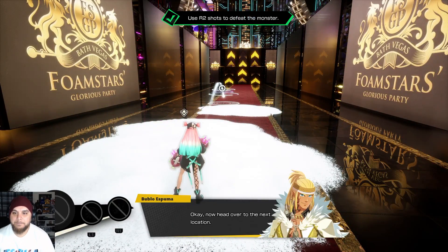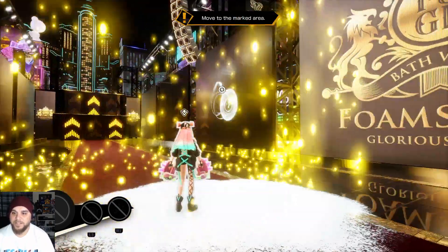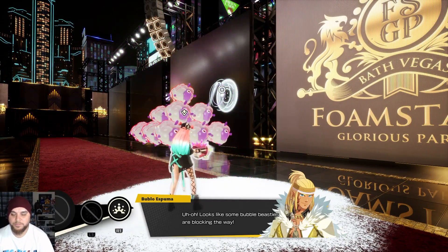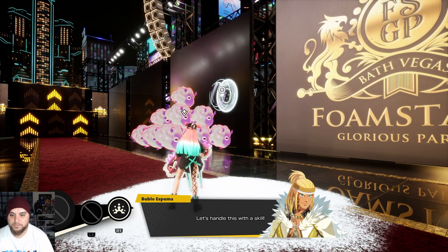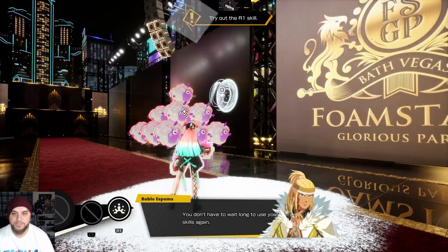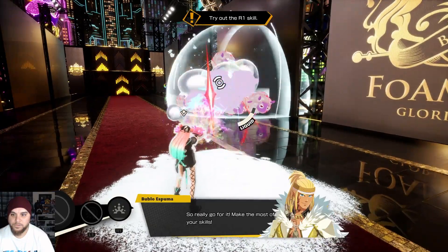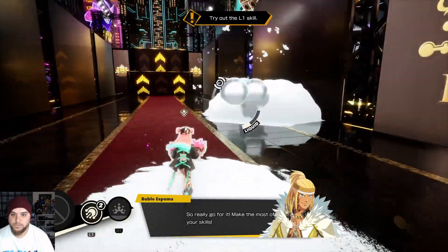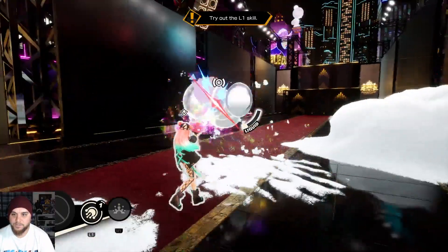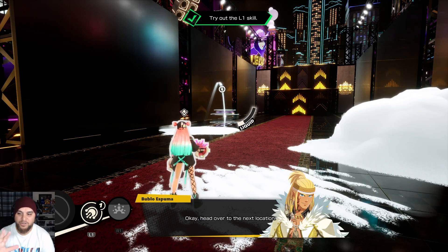Now head over to the next location. Look at all the panels though. It looks like some bubble beasties are blocking the way. Let's handle this with a skill. You don't have to wait long to use your skills again, so really go forward and make the most of your skills. The cooldown isn't that long then, that's what he's saying. You are unstoppable. I'm loving the look of this.